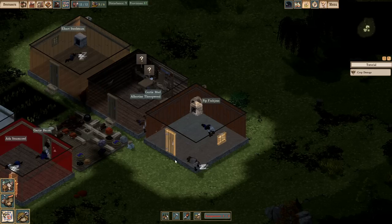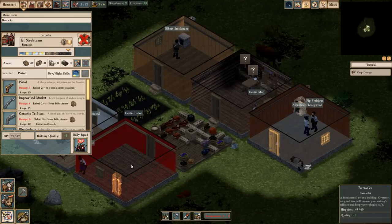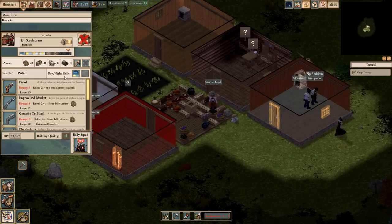This guy, Pip Fabulous — Frabjuice. I had an issue with this guy. I thought he died. No, he went crazy, I think. He went crazy, and he thinks he's okay now. I don't know where to toggle the kill animal thing.